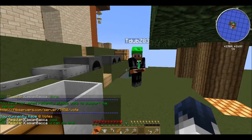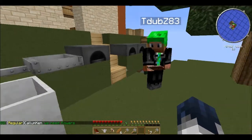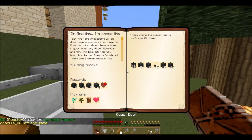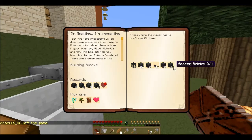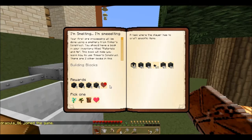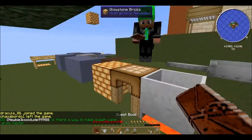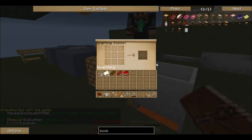Hey guys, welcome back. We now have the seared bricks all cooked up, ready to go. So what we're going to do is look in the quest book. We need one of each: a tank, controller, drain, faucet, table, and one seared brick. We're going to get 12 seared bricks from the reward, so we are not going to craft all the things needed for the smeltery right away.